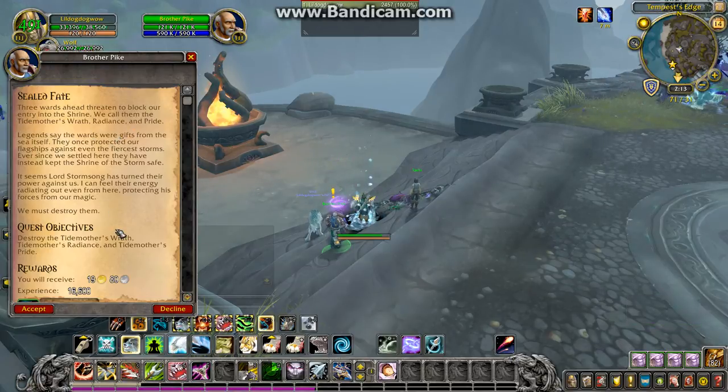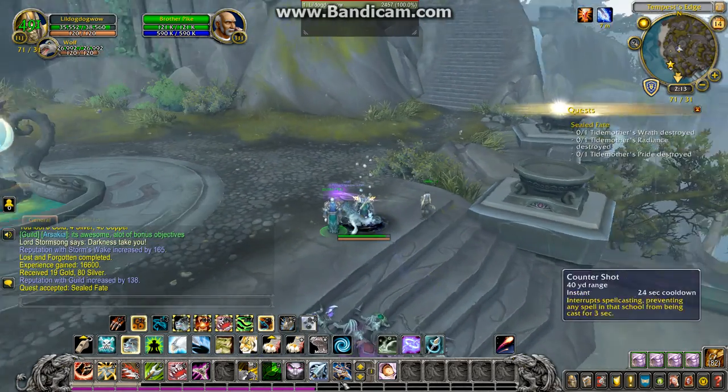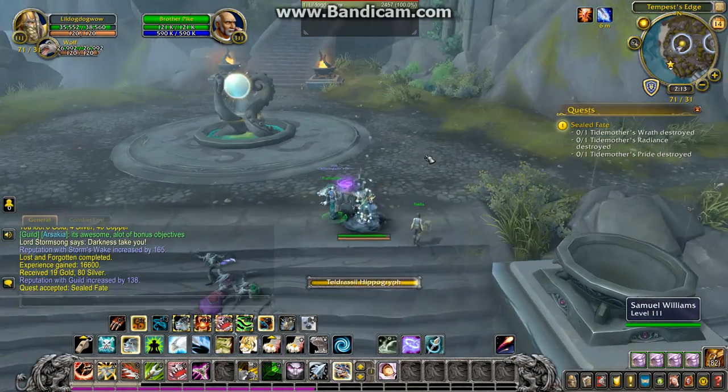What's going on guys, LittleDogDog here. Today I'm bringing you a quest guide for the quest Sealed Fate. In this quest you have to destroy the Tidemother's Wrath, Tidemother's Radiance, and Tidemother's Pride. They're all going to be located in the Tempest Rage here.